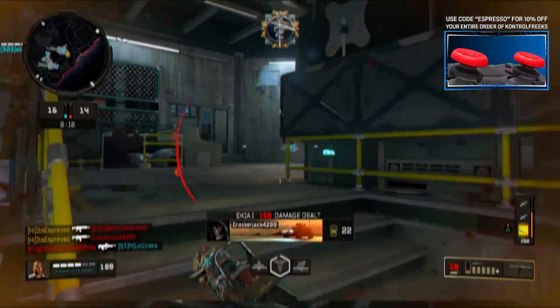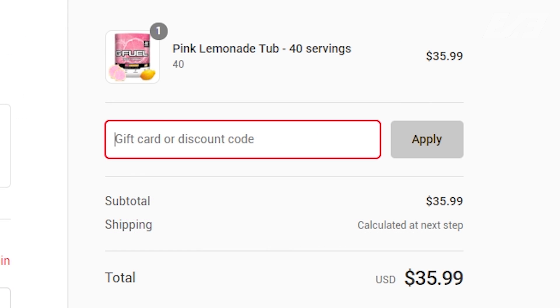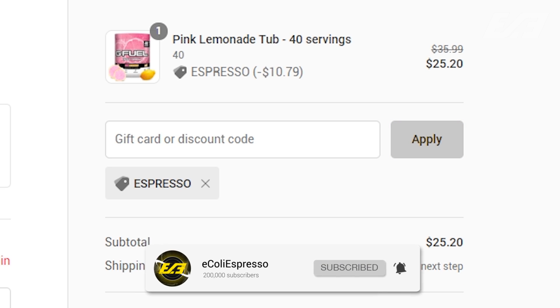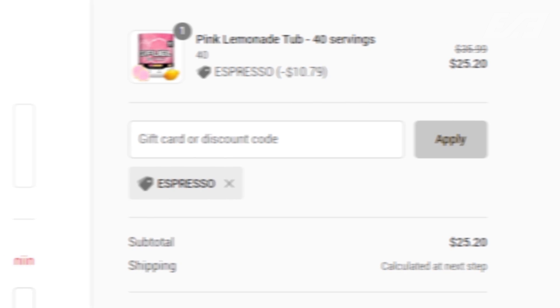Today is the very last day to get your 30% off code for G Fuel with code ESPRESSO. You can head over there and get your restock or your first try of it. Again, 30% off for today only — at midnight Eastern Standard Time it's going to go back to its regular 10% discount, so if you're looking to take advantage of that, now's the best time to do it.